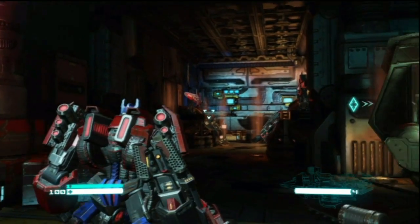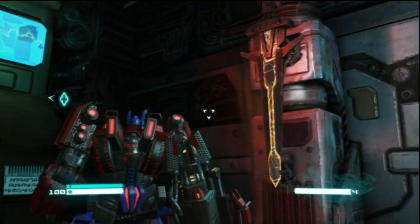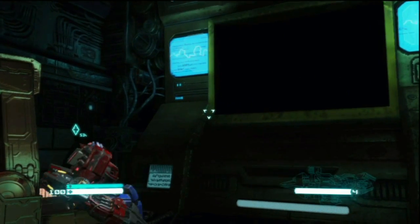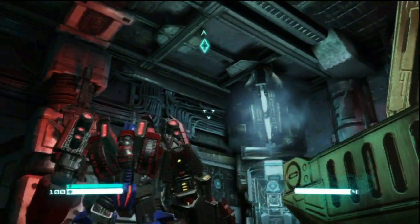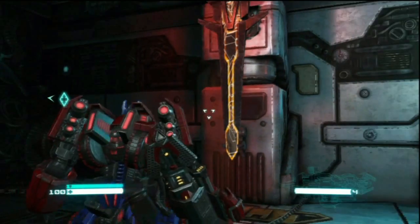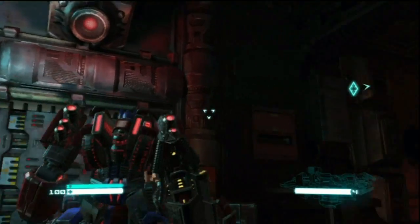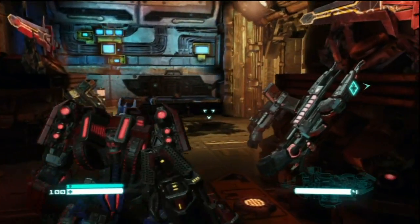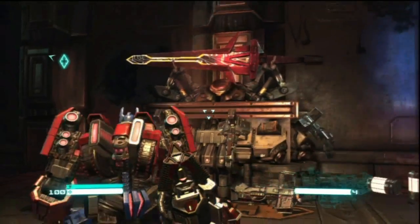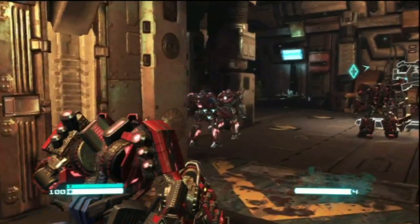Welcome back to Transformers Fall of Cybertron. We're still in Grimlock's pad, just kind of checking out the decor. You can see right there's his flame sword. I was looking at his thing and they sent me — I don't want to sit in his chair. We're checking out his flame sword; thing is sick. Grimlock also doesn't use guns — he's the only transformer in this game that's strictly melee combat.